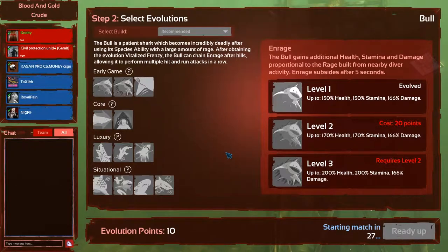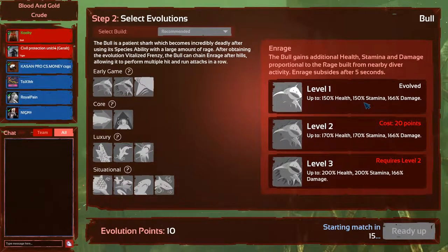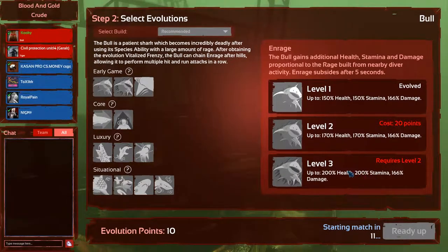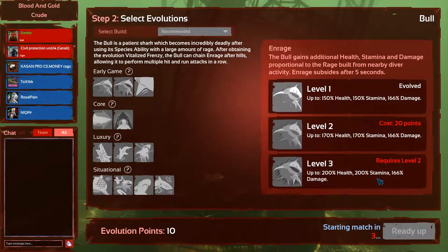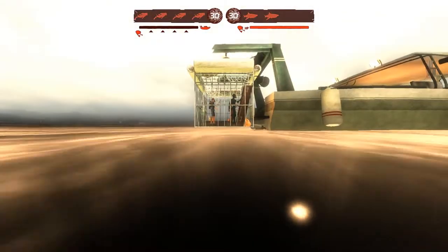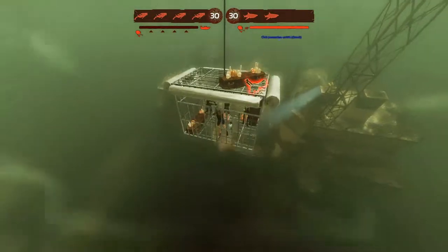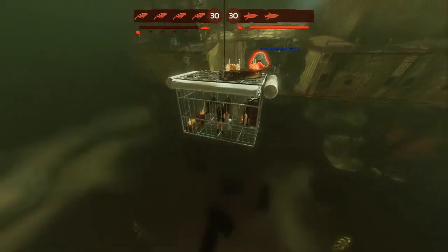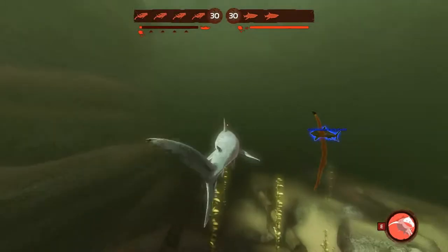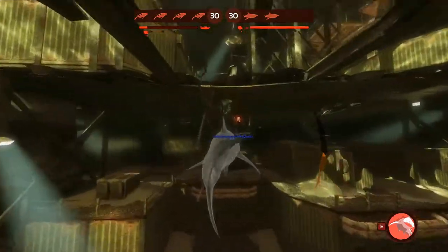Right, the bull shark - what's good about this shark? Well, it is pretty stupid basically. You stay around divers and you get these rage stacks. Once your rage has gotten to a high enough point and you use it, you get all of these buffs - pretty good and pretty deadly. I'm going to max these first because who doesn't want 200% of everything, one-shotting divers left right and center. You probably want things like nimble fin, blood rage, serrated teeth, maybe hangry because this is quite a long map, just to get you there a bit quicker.